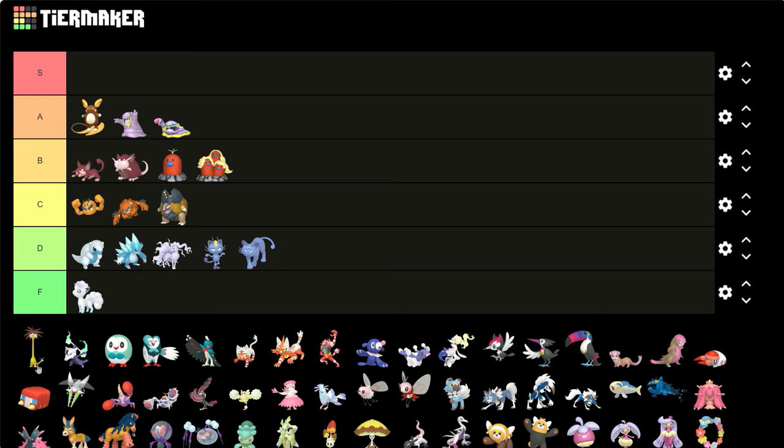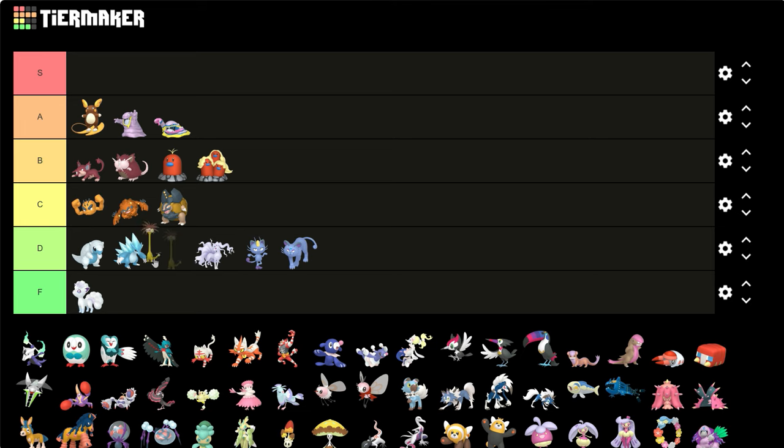Alolan Exeggutor — that's an easy A, I'll give it an S actually. A nice fall color, a nice autumn color. The palm tree turns yellow and the leaves turn red — the same color as Raticate here. It's nice.